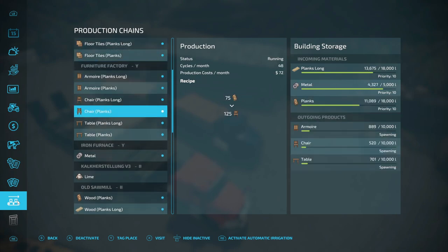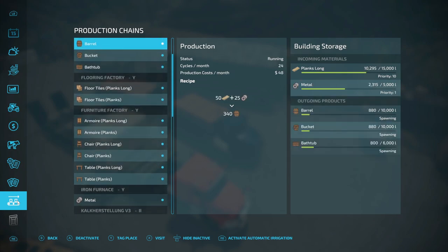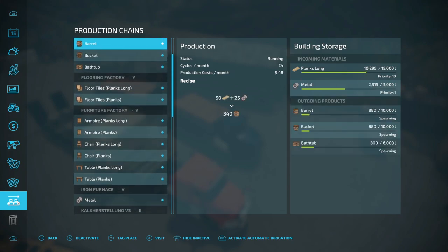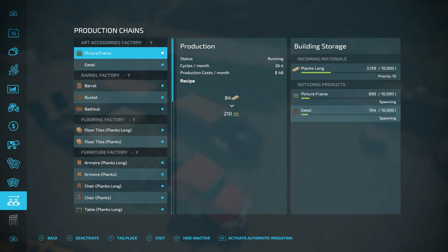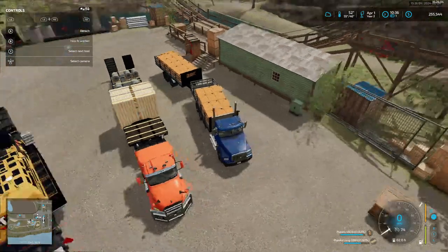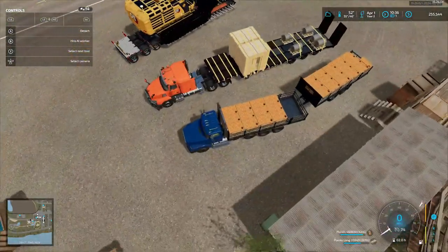The furniture factory takes metal and the barrel factory takes metal. I didn't see none of them take prefab.